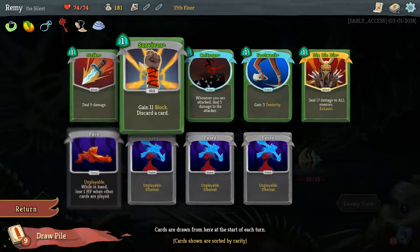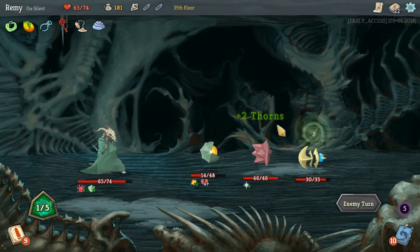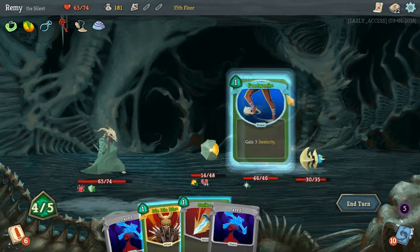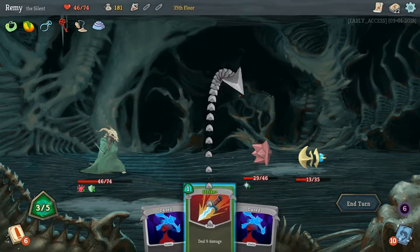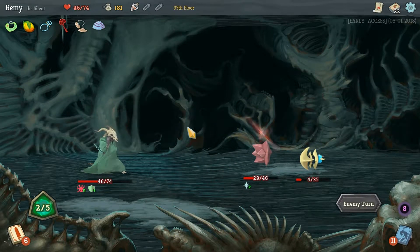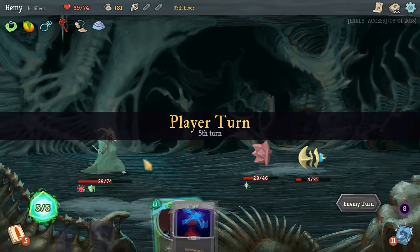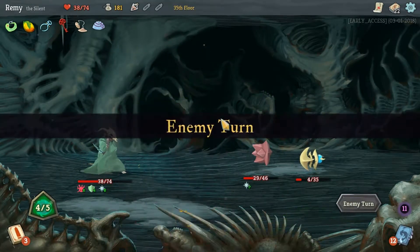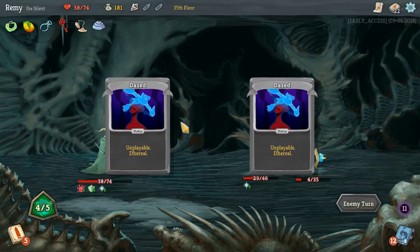I have Pain — whenever this is in my hand, I lose health for every card that I play when it's in my hand. I hope that I also have Survivor so I can discard it. There's another Footwork. Man, took a lot of damage from that Exploder. But so be it. So there's Caltrops and Pain. Either one will trigger if he attacks, but I don't think the Repulsor actually attacks — I think he only puts out Dazed, which is frustrating. So I have to kill him and I can't kill him.